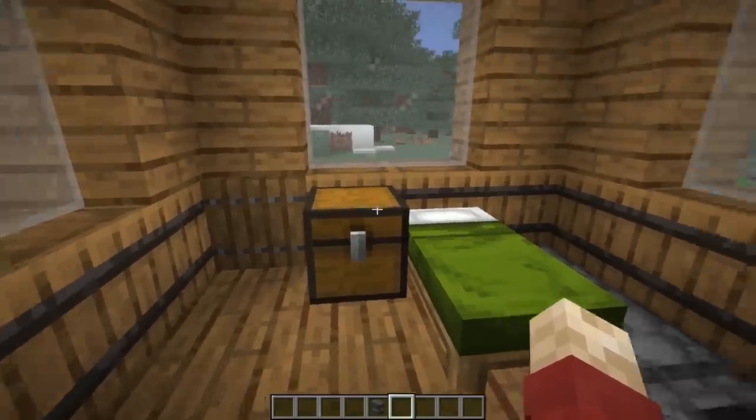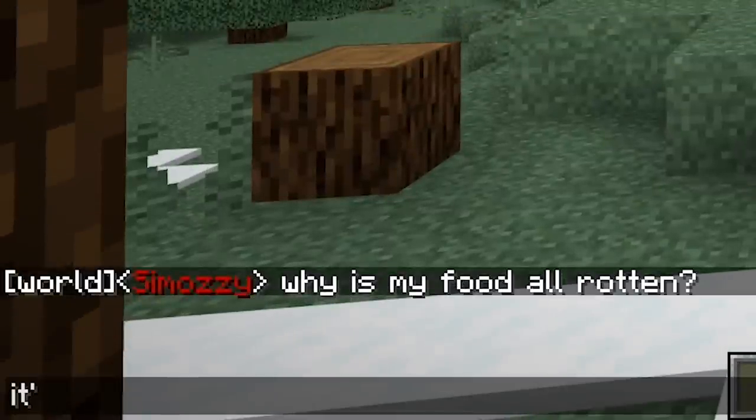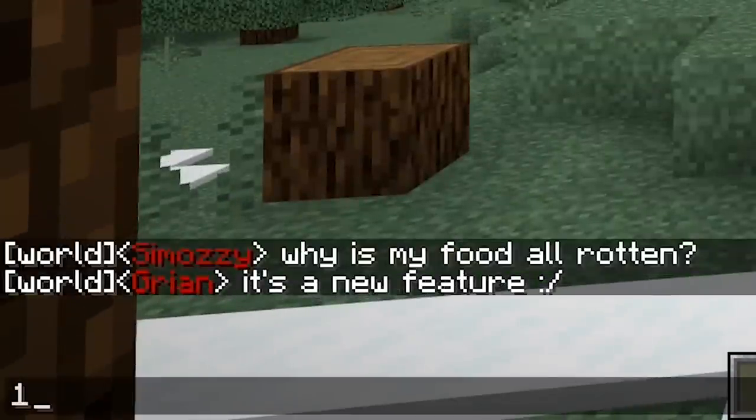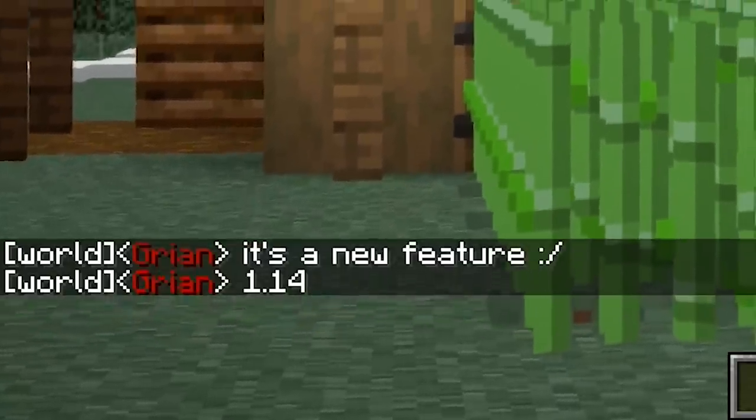When someone asks why their food is all rotten, you tell them it's a new feature in 1.14, since lots of people are coming back to the game and don't know what's new. Chances are they'll believe you — see how long you can get away with it.